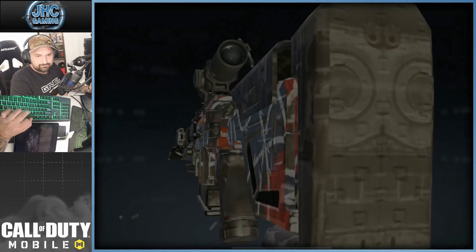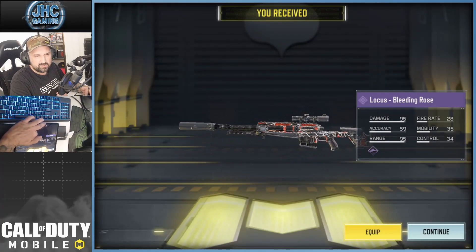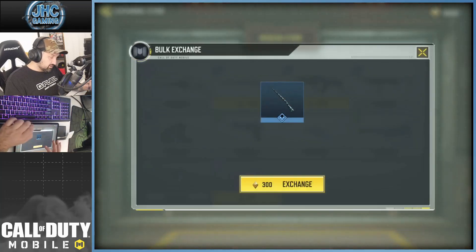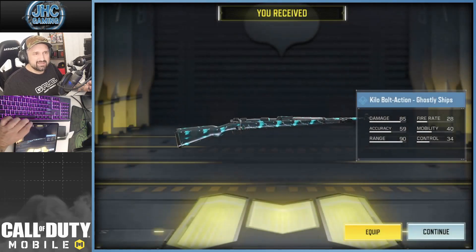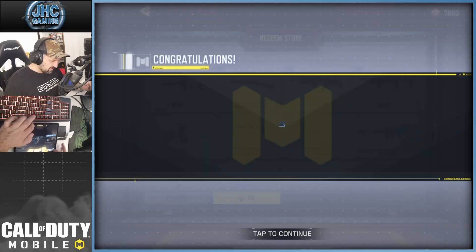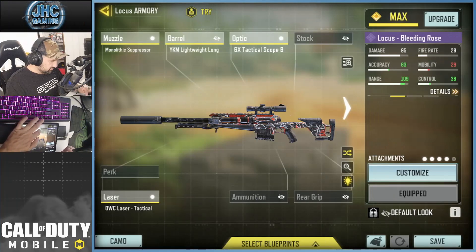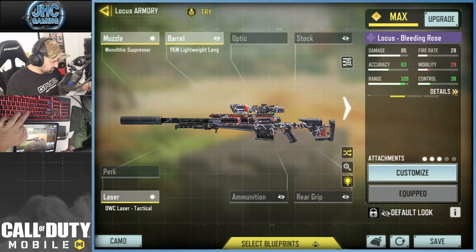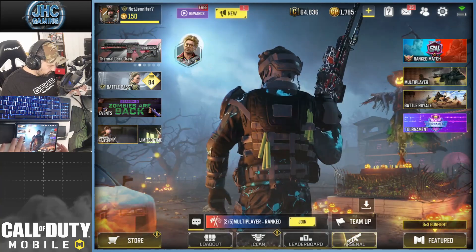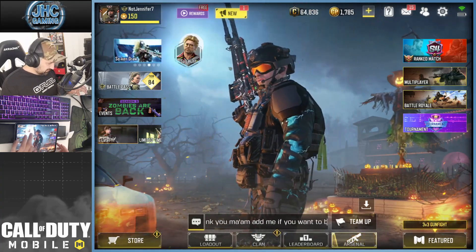Let's go to the shop and buy whatever is missing. Buying the Locus for 1000 CP — it's not too hard if you watch ads every day. Checking it out... it doesn't look like a crazy epic, but it's still an epic sniper. We've seen much worse — remember the SMR blueprints? I'd rather have a sniper. Also picking up the BK 57, skipping the duplicate calling cards.